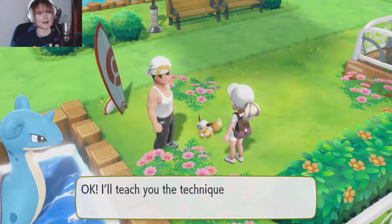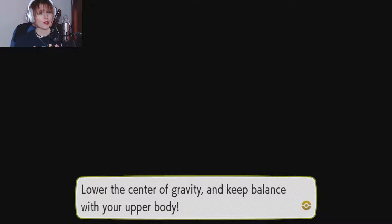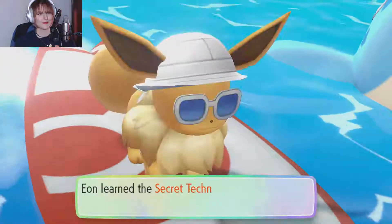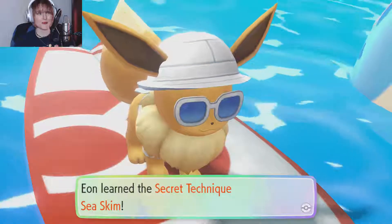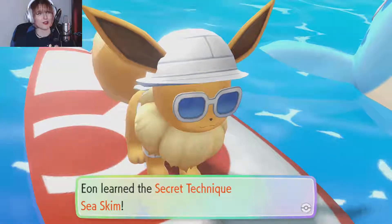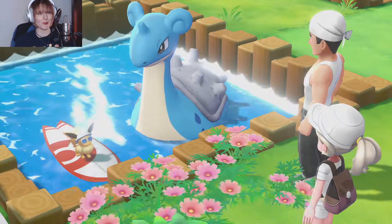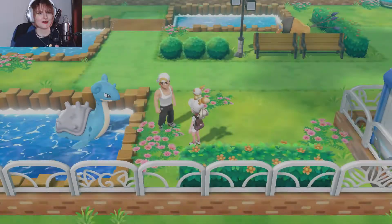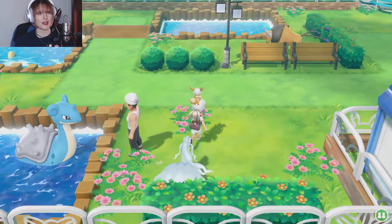You look determined, just like my Lapras. Okay, I'll teach you the technique then. Now you have to keep balance on the water — lower the center of gravity and keep balance with your upper body. Eon learned the secret technique Sea Skim! Sweet, because there is an item on Route 12 on a mini island that I want to get. You did great — I'll give you that board too. Ride waves and travel the whole wide world together! Yay, a new secret technique!